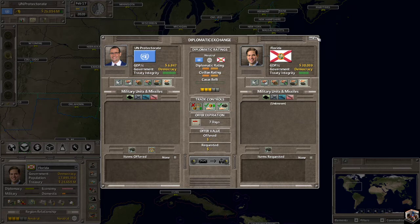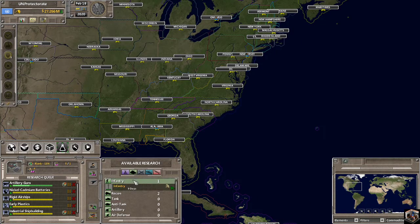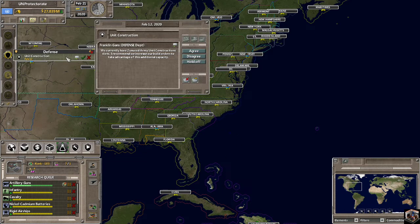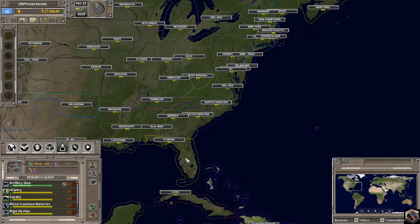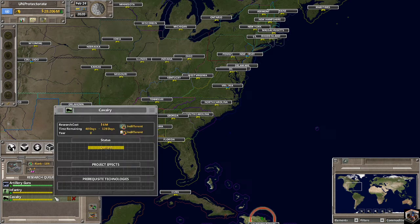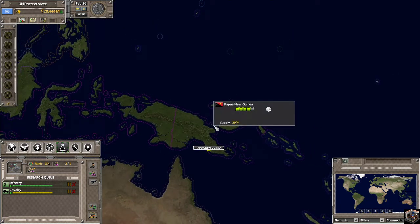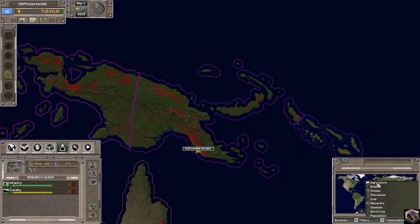We're going to start researching infantry and cavalry. I'm going to cancel all of those because I want our infantry researched as fast as possible. Papua New Guinea is going to be our road to success — we want to invade Papua New Guinea as fast as we can. If I can get this, I can get a lot of resources. There's lots of agriculture, no rubber, lots of timber, petroleum we can sell, no coal, some metal ore, no uranium, and they have population — not important.